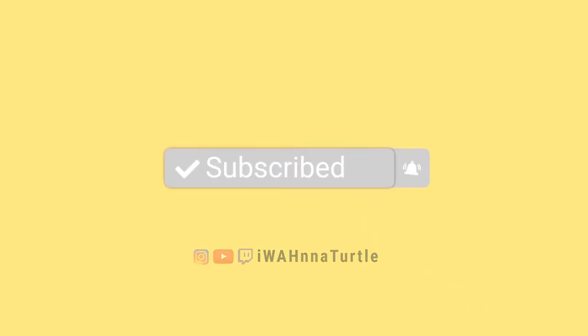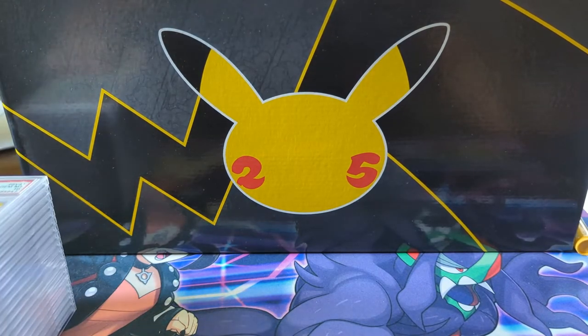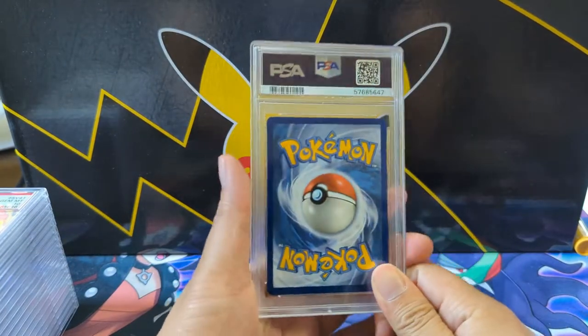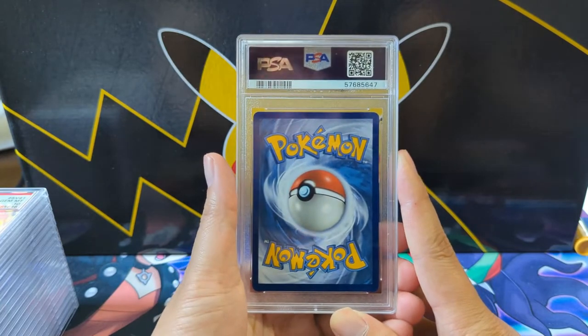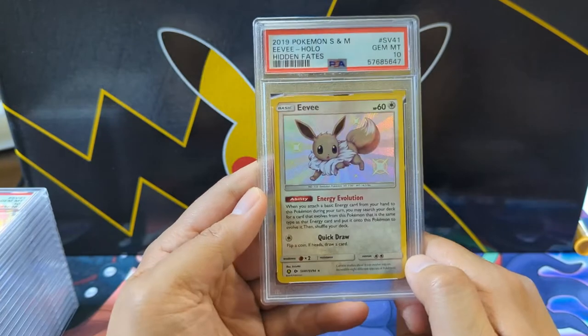What is up, I'm Moana Turtle, and today we have another PSA returns video. This is Part 2 of my patron Tyler's submission — he had 105 cards in total. If you haven't seen Part 1, definitely go check it out. It's all modern cards but with so many gem mints, so let's jump right into it.